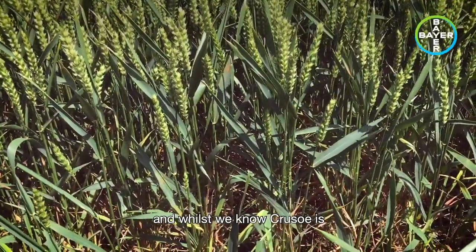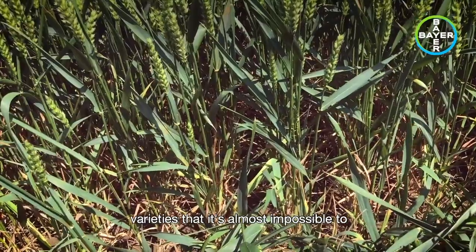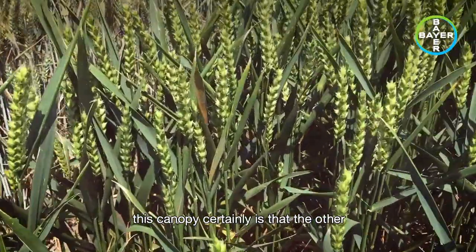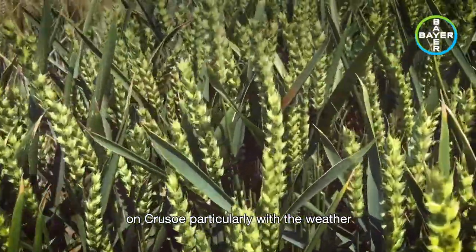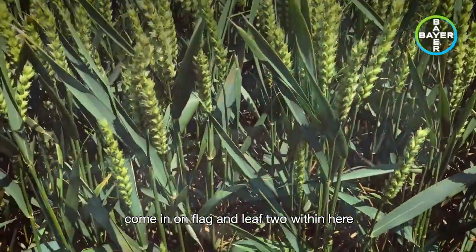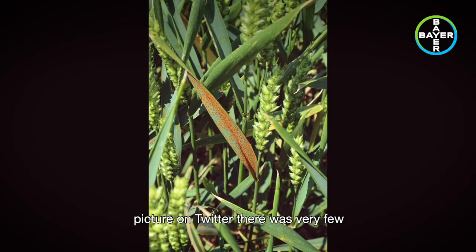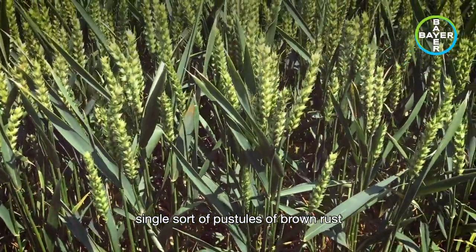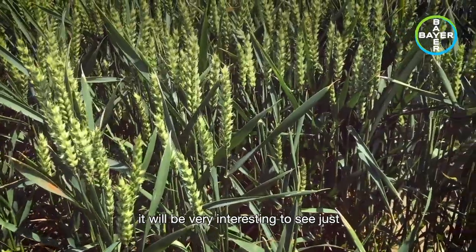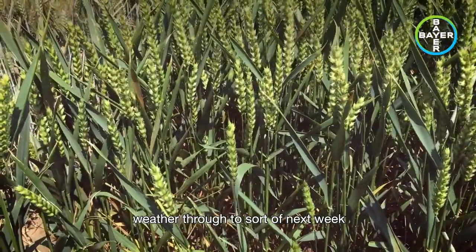And then we come to Crusoe. Whilst we know Crusoe is fairly resilient to yellow rust — and indeed this is one of the very few varieties where it's almost impossible to find any yellow rust at all on the site — what you may be able to see within this canopy is that the other rust, good old brown rust as we'd expect on Crusoe, particularly with the weather getting even warmer this week, has come in on flag and leaf 2. It's only happened in the last few days. I was down at the site towards the end of last week and I think I put a picture on Twitter — there were very few single pustules of brown rust. And here within a week it's exploded out onto the flag leaf. It will be very interesting to see just how far this infection runs with the weather through to next week.